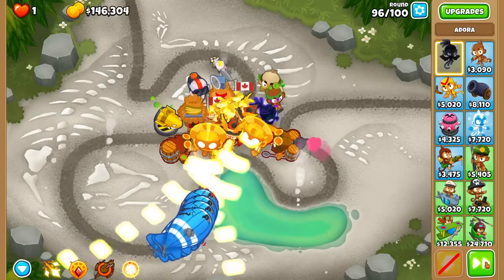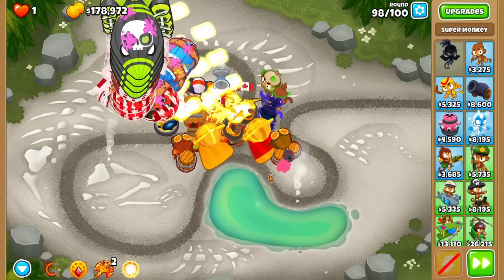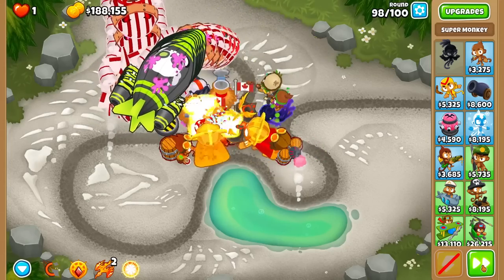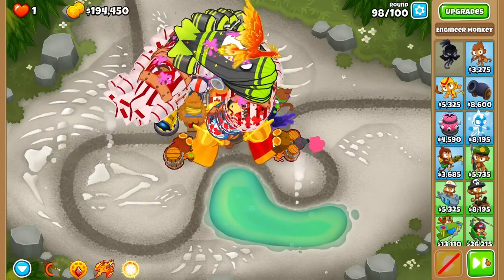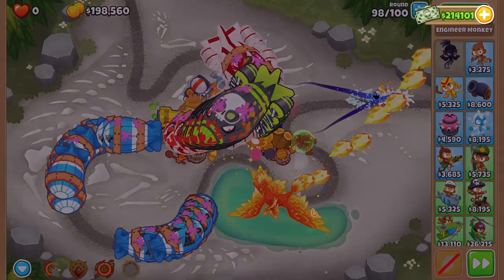I need to sacrifice a really expensive tower. Got 170k to work with, so if I can't beat this round I'll just add support with like a Mauler or something. I could also save money for a Spike Storm for round 100 if I can't find anything else. Save all Ball of Light so I have it for round 100. I think I'm dead though — Fortified Bloons are extremely OP.